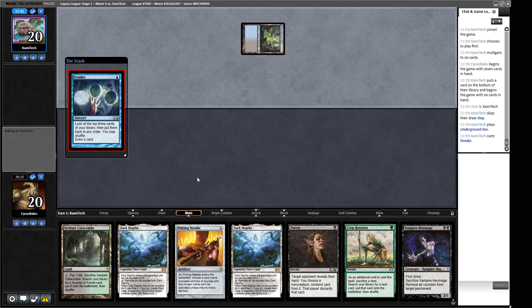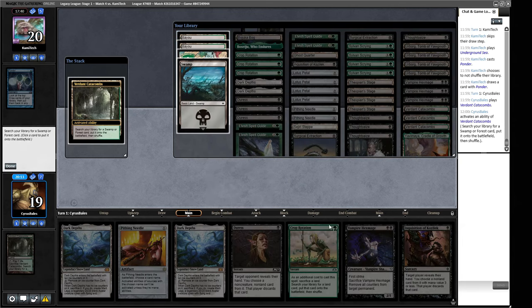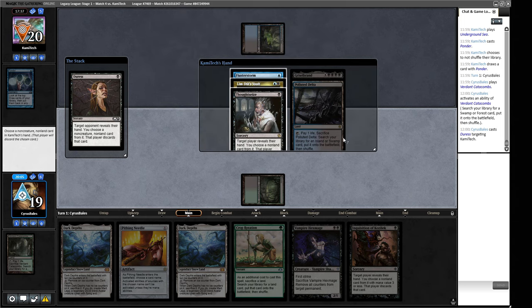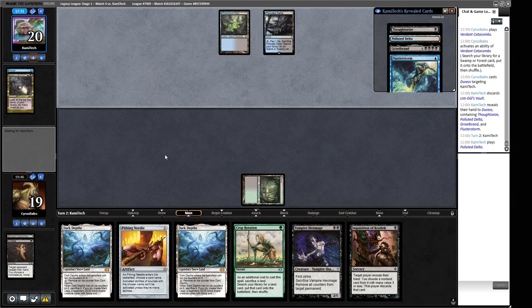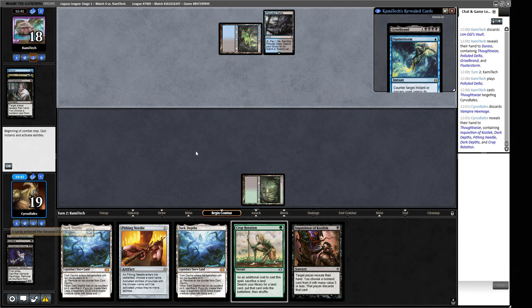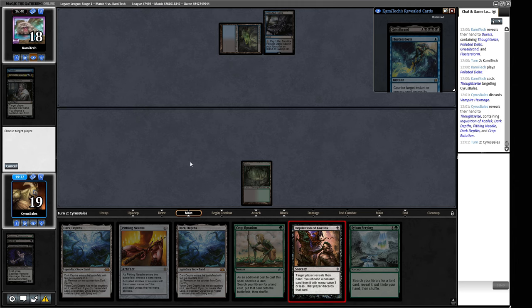We Duress and see Flutterstorm, Limdul's Vault, and Thoughtseize. We have to take Limdul's Vault — we don't think we beat the Grizzlebrand shenanigans. Our opponent will probably Thoughtseize us and hold up Flutterstorm, so the crop rotation line is right out. They Thoughtseize us and take the Hex Mage — interesting, they clearly think they can rely on Flutterstorm. We play Dark Depths. We crop rotate into Thespian's Stage and cast Pithing Needle naming Grizzlebrand. As soon as they put a big monster in, we don't have to worry about it as much.